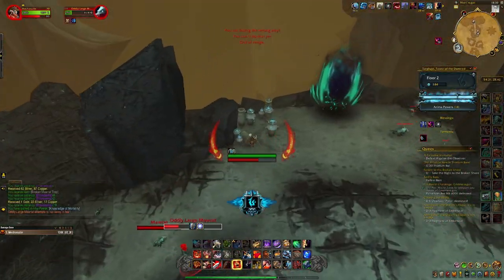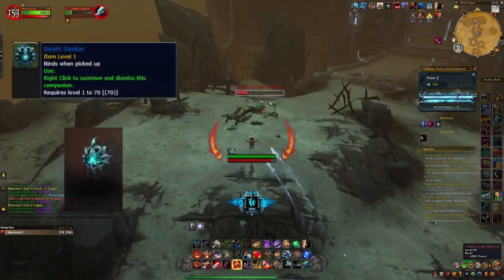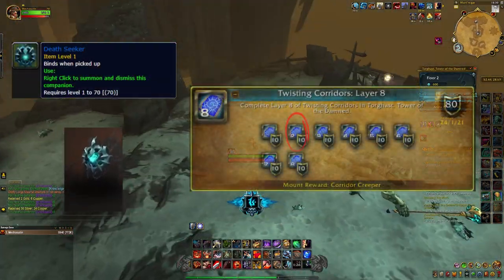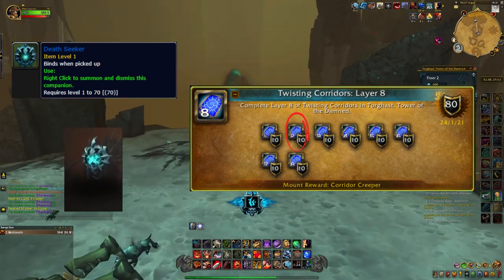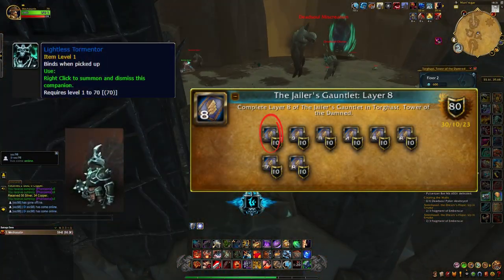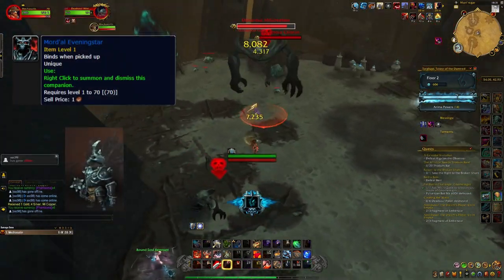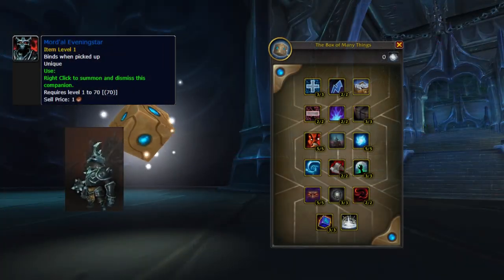Then there are three pets that drop from Torghast achievements. Deathseeker, for completing Layer 2 of Twisting Corridors. Lightless Tormentor, for clearing Layer 1 of the Jailer's Gauntlet. Mortal Evening Star, for researching every talent in the Box of Many Things.